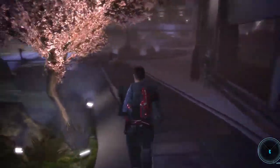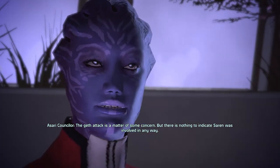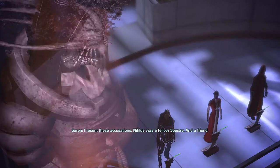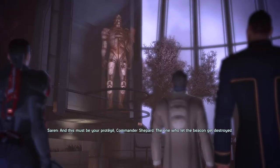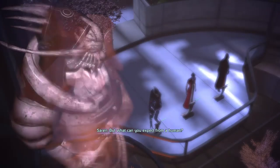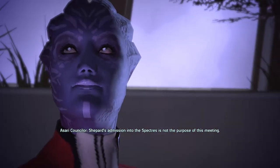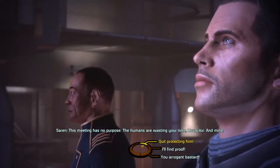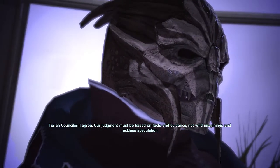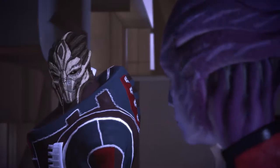Anderson will tell you that the meeting with the Council has already begun and you have to hurry. On the meeting, there's going to be a lot of dialogue and questioning. I think in the end you only get two Paragon points after all that talking. Like always, try to take the high road — try to be the good guy. Think about what kind of answers a good character would give. Of course, that's only if you want Paragon points; if you want Renegade, it's the complete opposite.